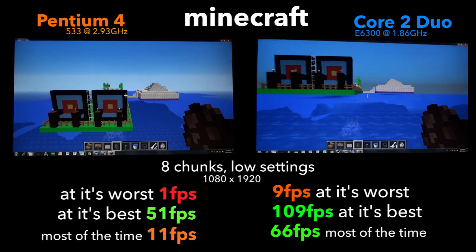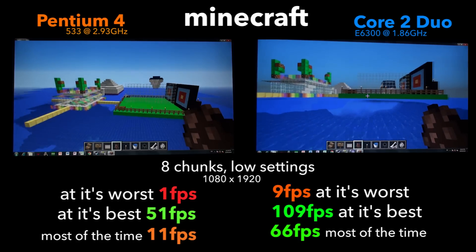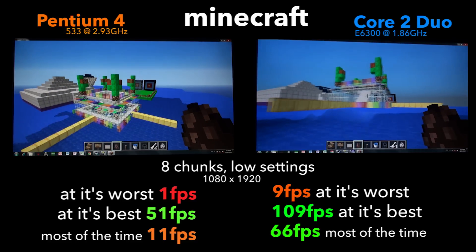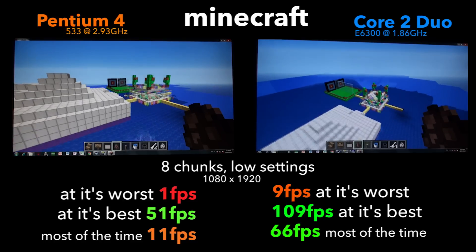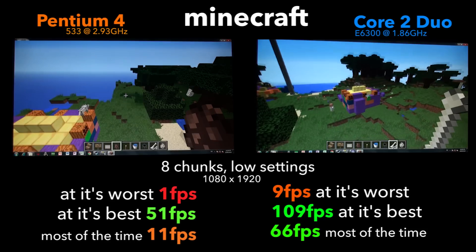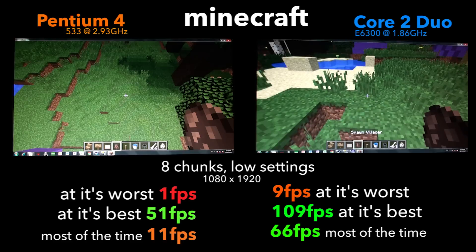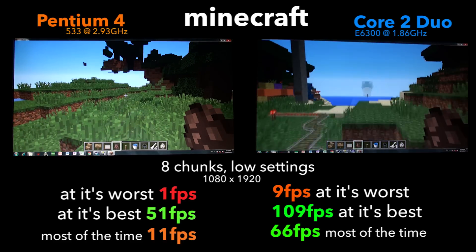This one was obviously going to be in the Core 2 Duo's favor, as we all know how much Minecraft loves a good CPU. The Pentium really showed its age here, pulling a very choppy 11 FPS, only really hitting 51 when standing still and everything was already rendered. All of this was on 8 chunks with low settings.